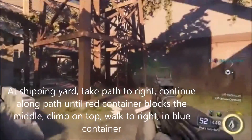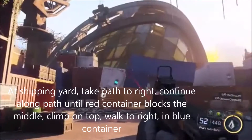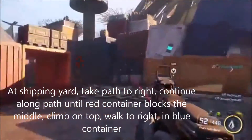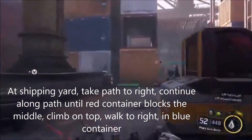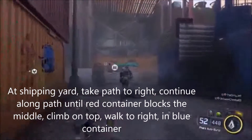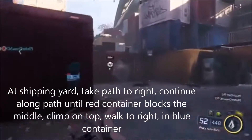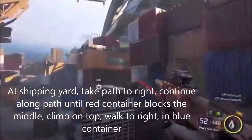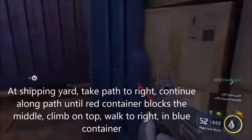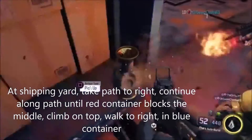So when you get through the area that the last collectible was in, you're going to get through the shipping yard. Now these containers are going to go all bananas, and you've got the option of turning left or turning right. You're going to want to go to the right and fight through the enemies here. Now turn left, go through here, and there's this red container blocking the center area. You're going to hop up on top of it, turn right into this blue container, and it's going to be right here — an antique vase.